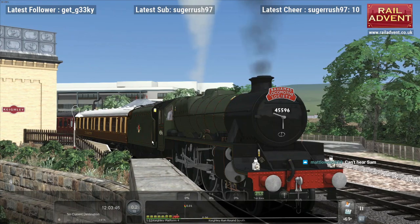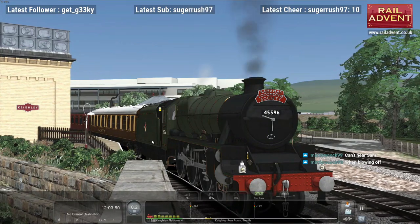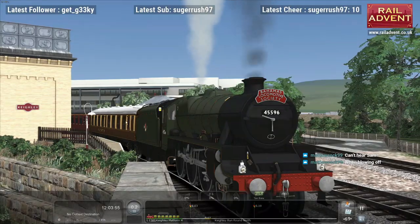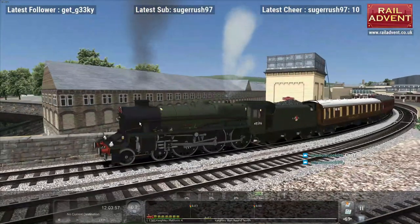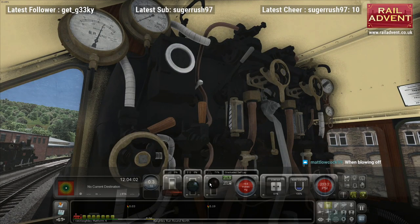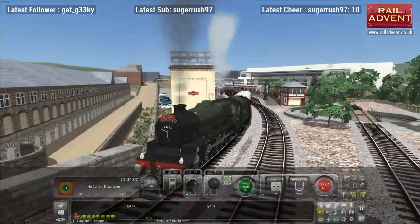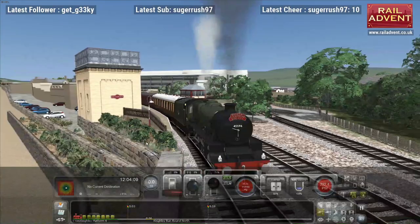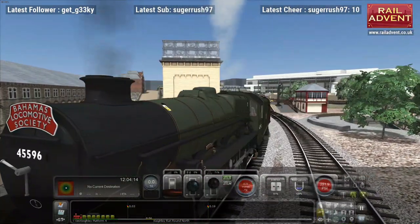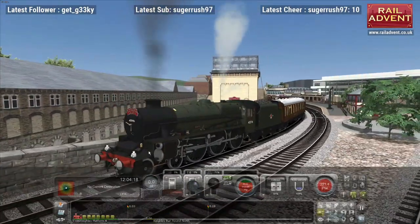Can you hear Sam now? Is that any better? I'm turning you up a bit. Right, so you've also got the option of having the BLS headboard or without, and that comes for the quick drives as well. That BLS headboard actually comes with the Keighley and Worth Valley Railway pack, so you need that pack in order for that bit to work.